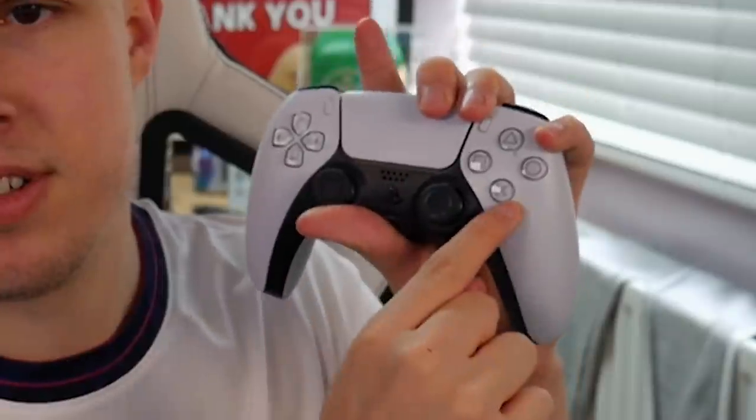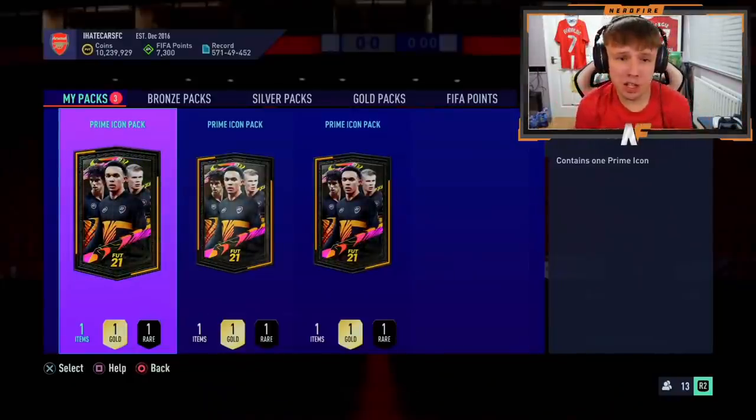Today we are back with a brand new video and as you can tell by the title we are back again with some more prime icon packs. If you didn't see my video the other day, we opened a load of icons and a lot of people are enjoying these packs, so why not open a load more. Today's video has roulettes and stat reveal packs to change it up a bit. You're going to see my best pull in this video which is a very very nice one. Shout out to the man Lost Matthew - he's come again with another three prime icon packs.